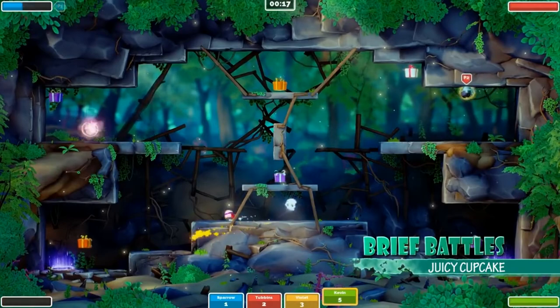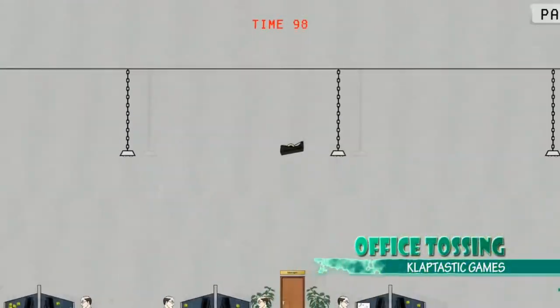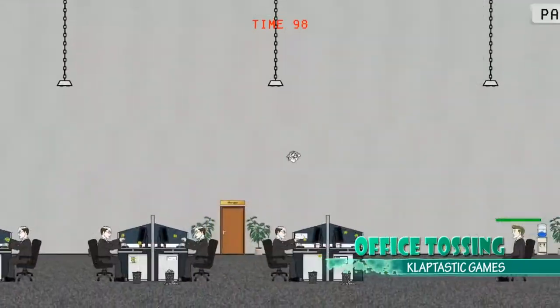Another one returning is Brief Battles by Juicy Cupcake. Really looking forward to seeing that — lots of underpants: Leopard, Fire, Toxic, Ice, Bulletproof, and more to come. Everyone needs Toxic Underpants. A new one to IGR this year is Office Tossing by Claptastic Games — it looks like a game where you compete by throwing office supplies across the office and hitting and tossing other people. We like to toss things in the office — enough said.